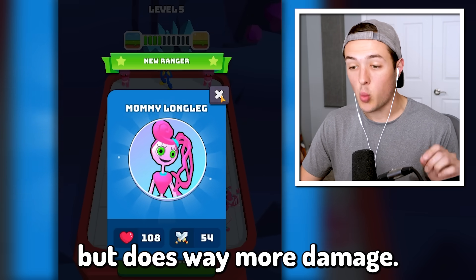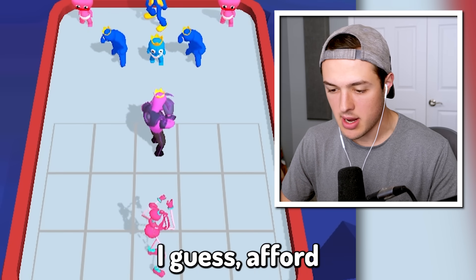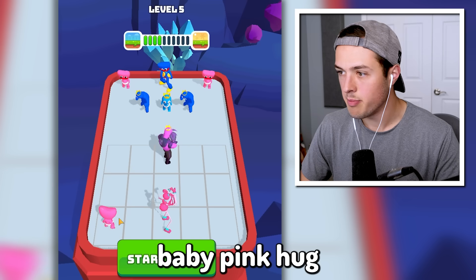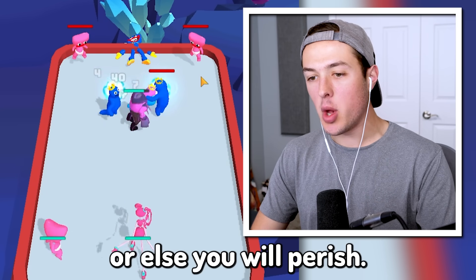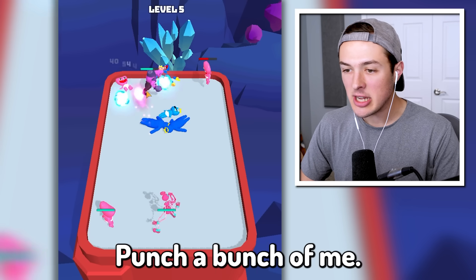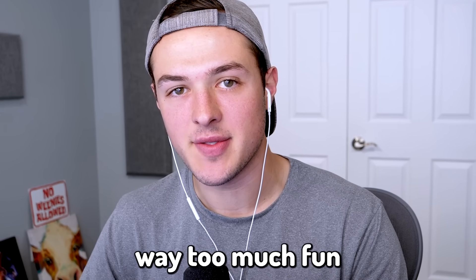Mommy Longleg doesn't have a lot of health, but does way more damage. We'll put her in the back, and then have this guy up front. We can also afford to get one more baby — we'll have Baby Pink Huggy Wuggy in the corner. Attack! Do not resist my army, or else you will perish! Punch him in the spleen! I am having way too much fun with this game.